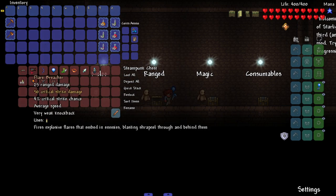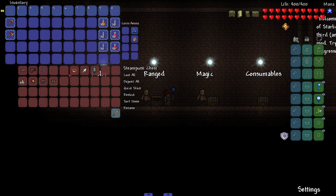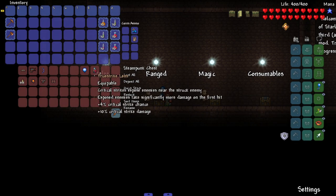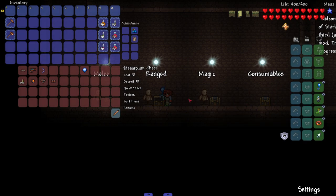So what do we got for weapons? We got scrap shot, flare breacher, demon bow. We got some accessories — band of endurance to slowly regenerate stamina, interesting. We got glass arrowhead — critical strikes cause fire arrows to shatter into glass shards, that can be very useful. And we got true strike lens — critical strikes expose enemies near the struck enemy, exposed enemies take significantly more damage on the first hit. Cool, let's put it on.